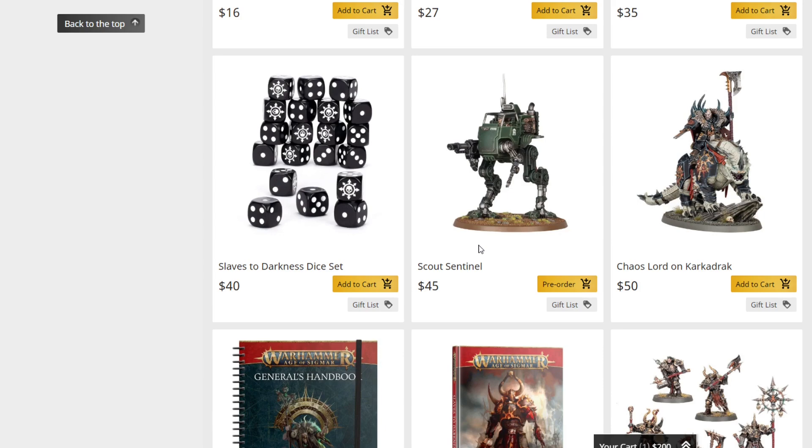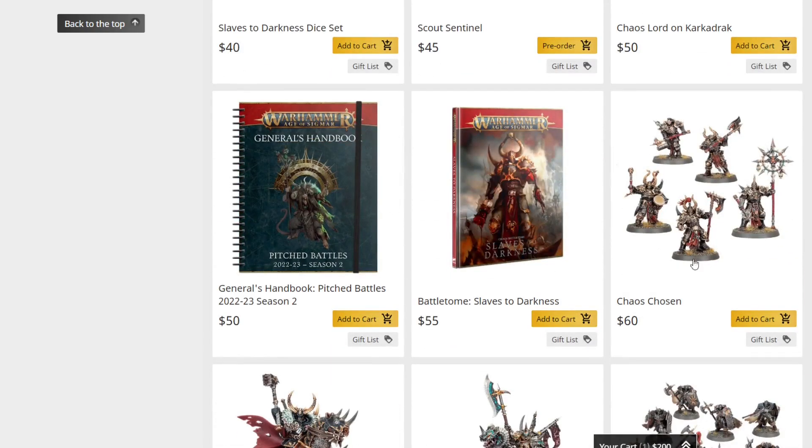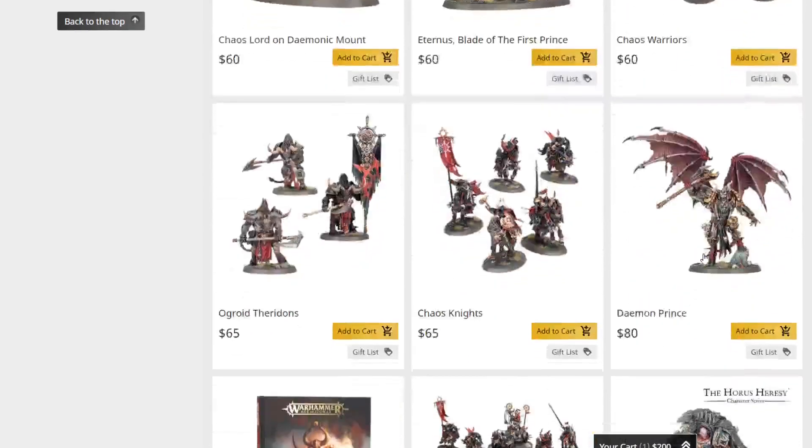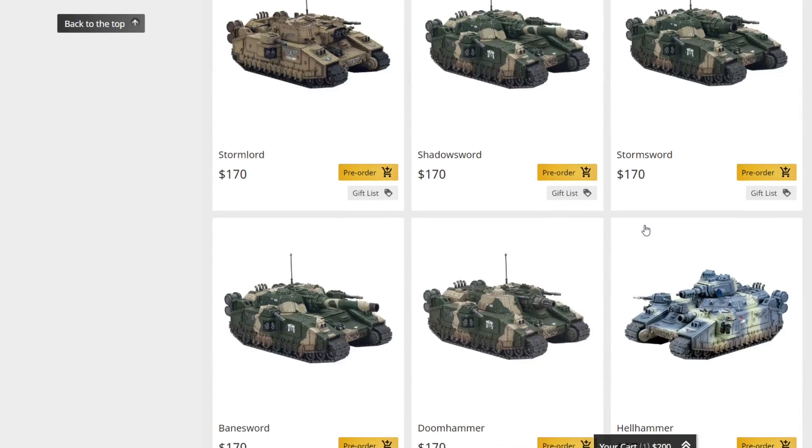To do the basic math: if you want 20 marbled dice, it's $35 for the first 15 and about $12 more for another 5, making it effectively $47 for 20 marbled dice. What a deal — what a terrible, horrible deal, is what I meant. We also have the scout sentinel variant, and from last week's releases: the Chaos Lord on Karkadrak, the Pitched Battle General's Handbook, and some other chaos models. Horus Ascended is up at $144, and all the different Baneblade named variants are just that same kit listed under different names.